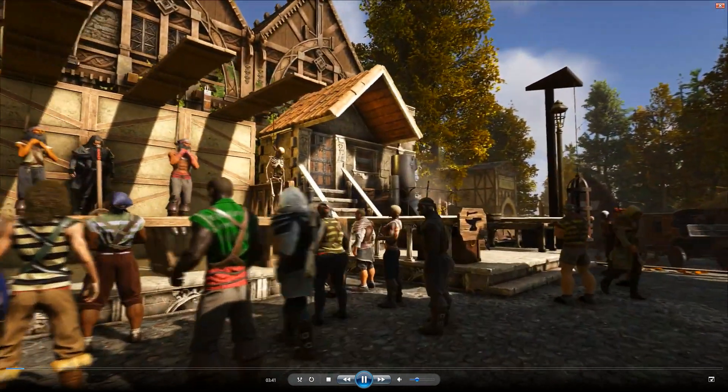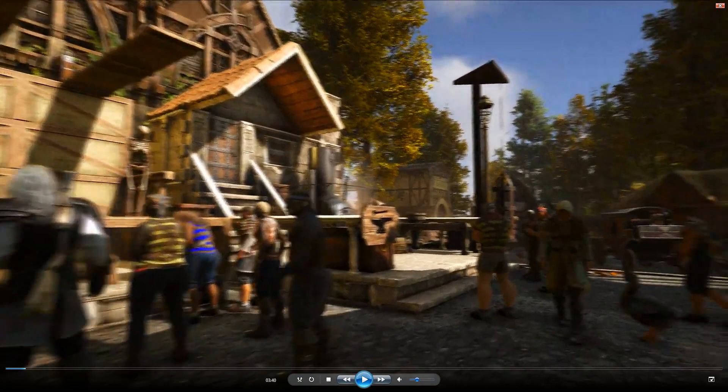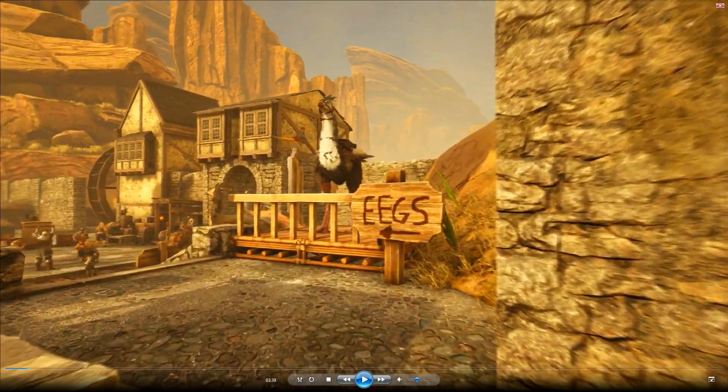Then it's pretty much the same scene we've seen before. There's a big wagon being pulled. There's this guy with a gun on his back, which we've seen before, which is also pretty cool. Nothing really else new there. Now this is a screenshot we've gotten, and this is where they start going through the screenshots they've shown.